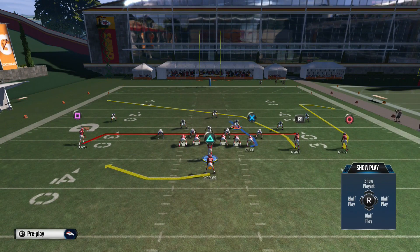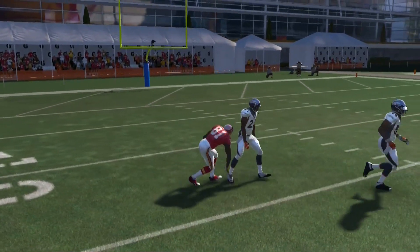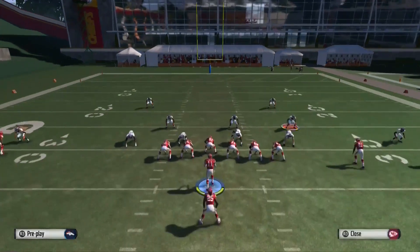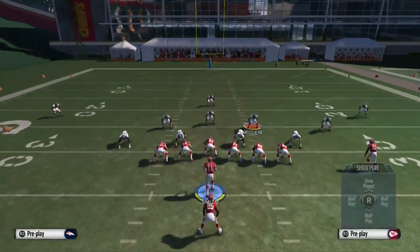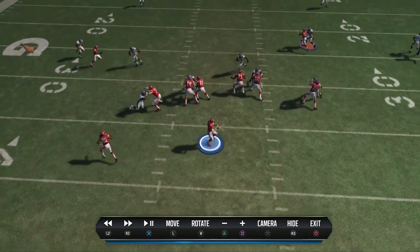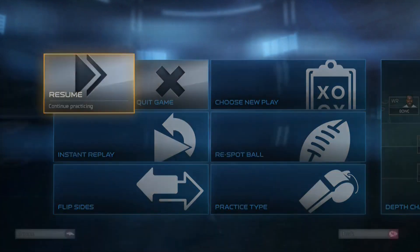My favorite passing play out of this formation is PA Comebacks. I like this play because of the route that goes across the middle. I'll put this guy on a drag and the running back on a flat — that's how I run it. That RB route gets nasty. Against man coverage, having a drag and a flat route together opens up your drag so much more because the guy covering the halfback will set a pick on the guy covering the wide receiver. Nine times out of ten he'll be wide open, and that route across the middle beats man as well.